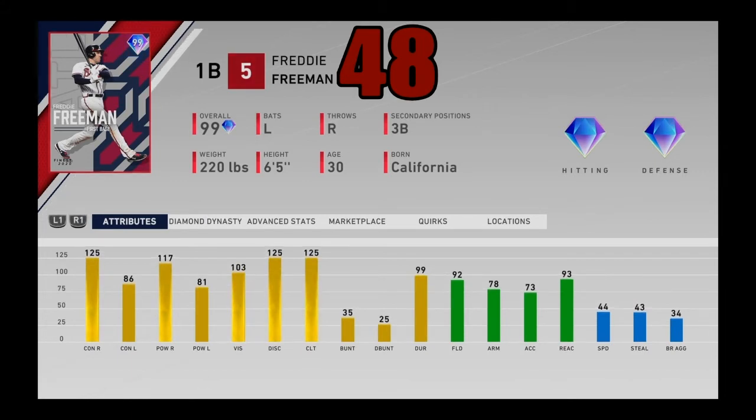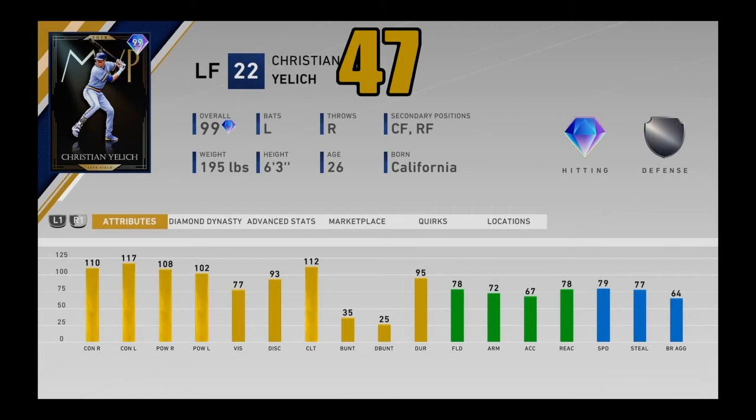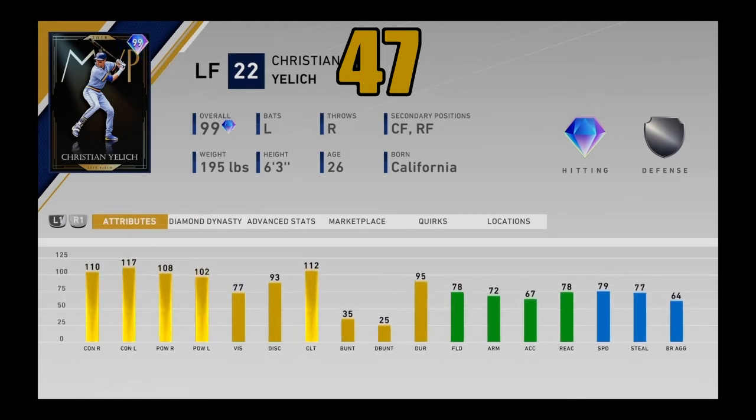Freddie Freeman is an absolute beast of a hitter with good fielding stats as well, coming in at number 48. Coming in at number 47, I got the extreme reward Christian Yelich MVP card. He's one of the best hitters in the entire game — look at that sweet left-handed Yelich swing. Plus 100 on all the major hitting stats with 77 vision. Not going to be a great defender out there: 78 fielding with 72 arm strength, but he does have pretty good speed. I used him a few times and he was of course very successful. Yelich just absolutely rakes — he's a left-handed absolute slugger in your outfield.